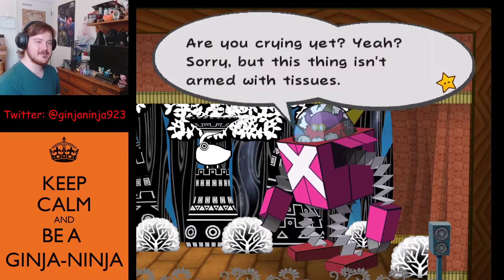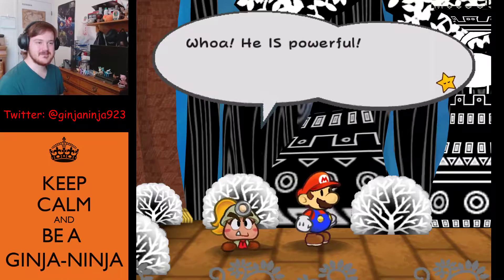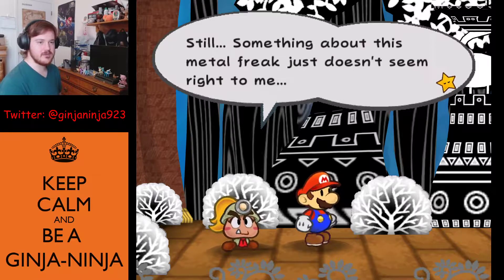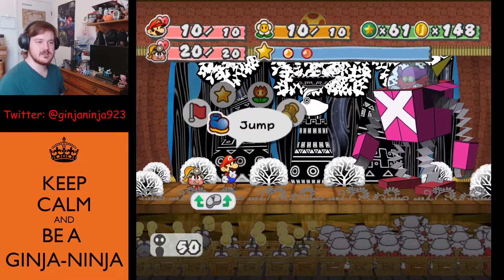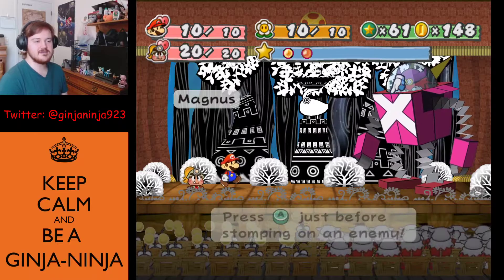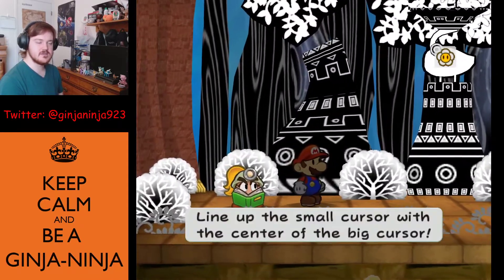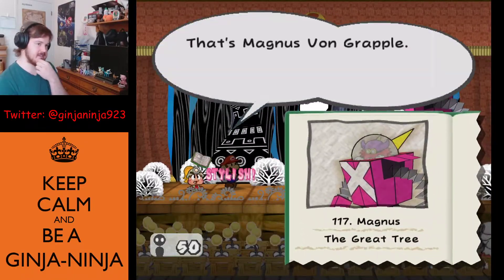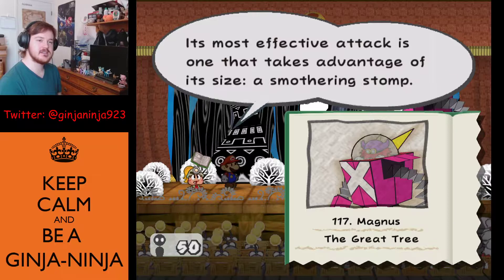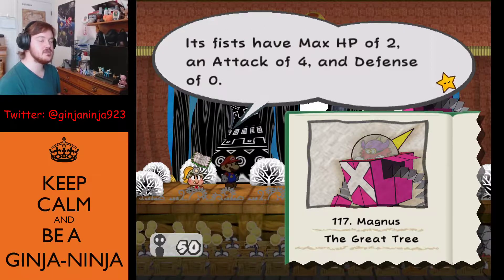Magnus Von Grapple is actually a lot like the bosses you'd find in Origami King, but not as cool looking — the Origami King bosses look cooler but are kind of boring. Not going to talk about Origami King now. Keep your eyes open — this guy is a joke. Spin jump is a new move I just got. Magnus has one defense, so technically you're doing two and four damage. Max HP is 30, attack is two, defense is one.